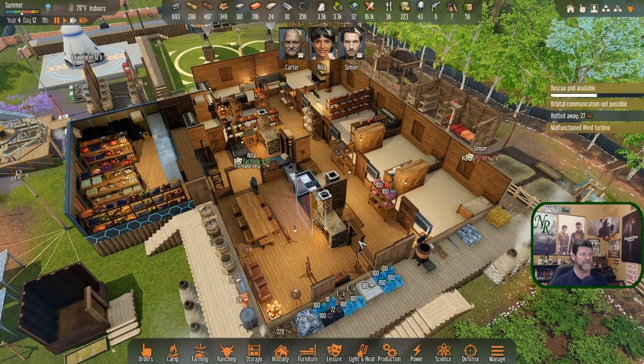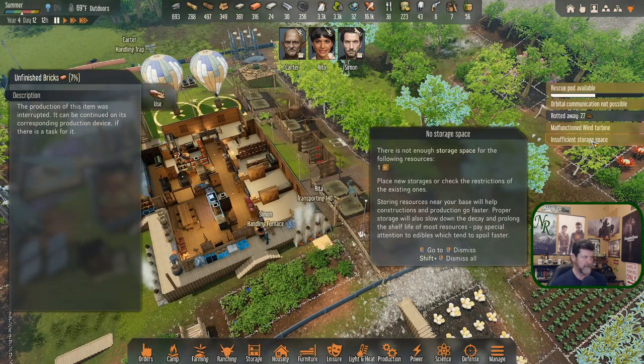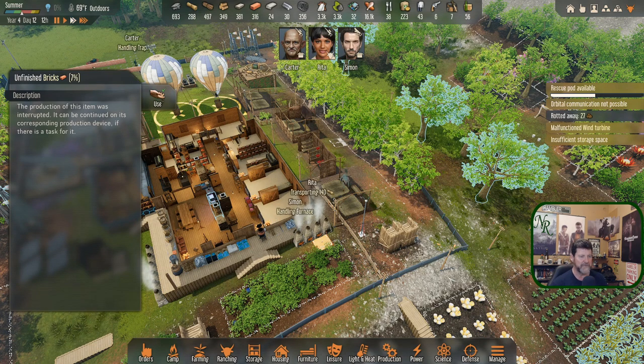Simon is just going to load these guys up. Rotted away — malfunction wind turbine. It is going to eat our alloy up fast. Insufficient storage space for bricks — that's not weird: unfinished bricks. Just drop it on the ground, I'm not worried about that.